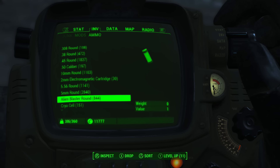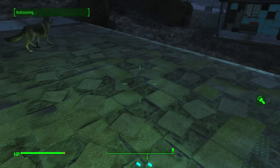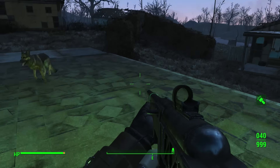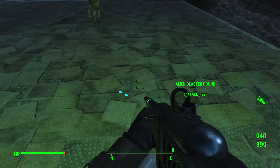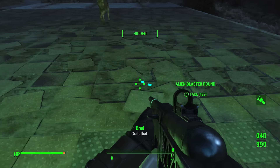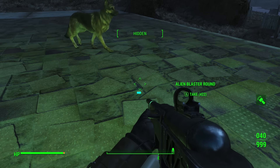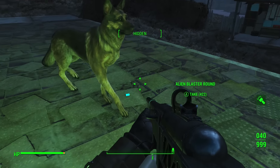To actually do the Dogmeat duplication glitch, it's a very simple concept. You're going to want to command your dog to go a few feet away from whatever item is on the ground that you're duplicating, and then you're going to want to command him to come and pick up the item. Once he gets close enough to the item that he stops walking towards it and he stands still, you're going to wait about a second.